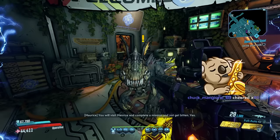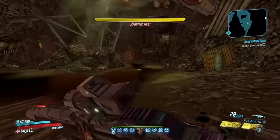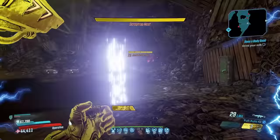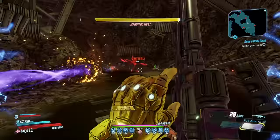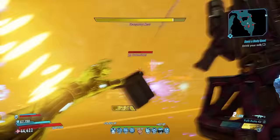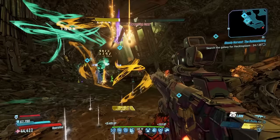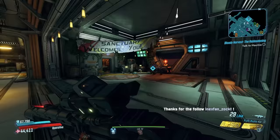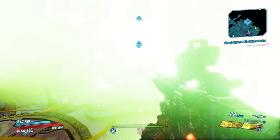To start the Bloody Harvest so you can fight Haunt, you will need to enable the event and then talk to Maurice in Sanctuary to start it. He will have you hunt for Hectoplasm by killing haunted enemies. The easiest way to get that Hectoplasm is to go to the Slaughter Shaft, or if you've unlocked DLC 1, the Compactor map where you have the Scrap Trap room. You can go to any map and farm Hectoplasm — those are just the quickest ones.